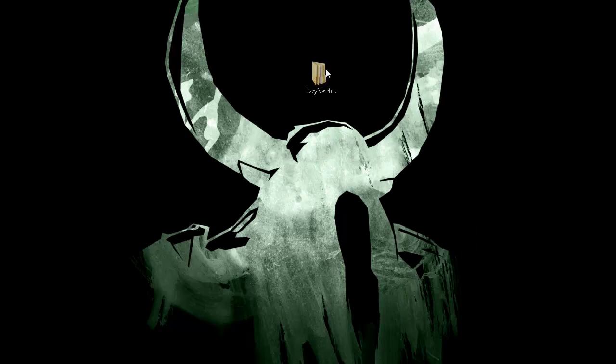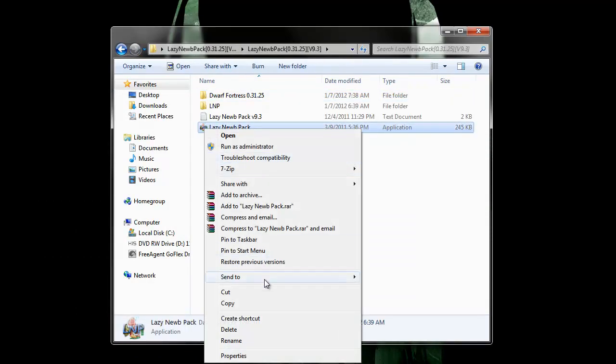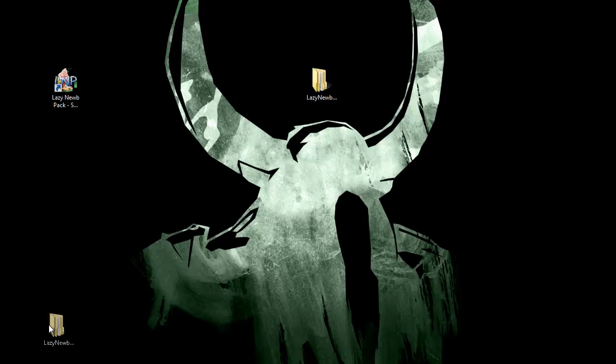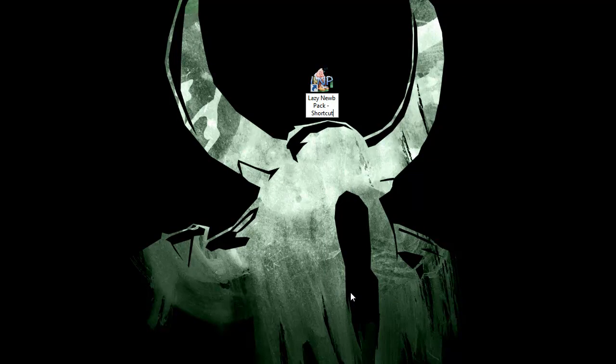I've already taken the liberty and done that. I've already got it and extracted it on my desktop. You're probably going to want to make a shortcut for your desktop — put that down there, then move that away and remove the shortcut, because I hate shortcuts.